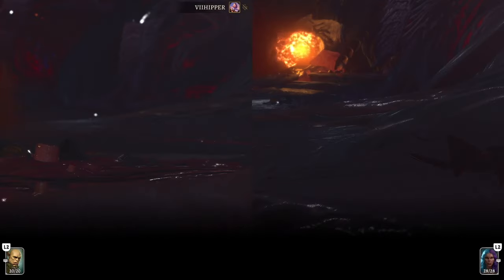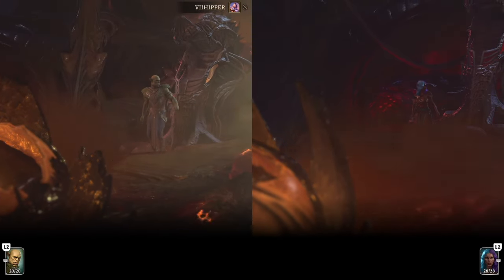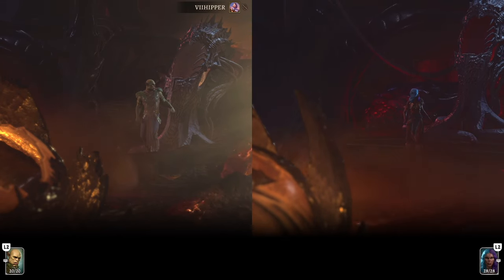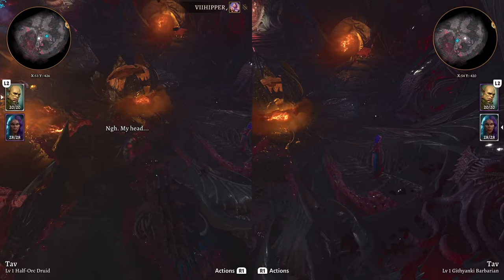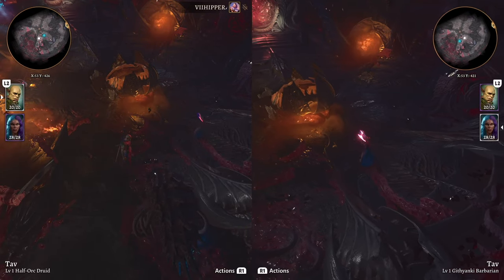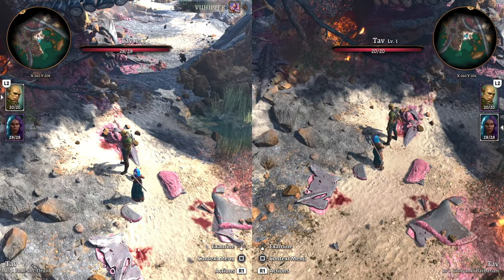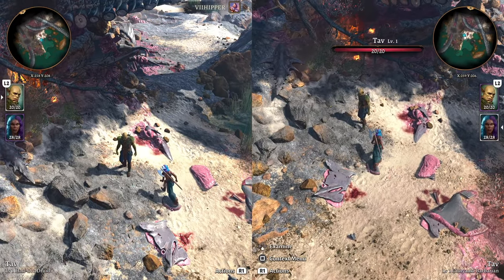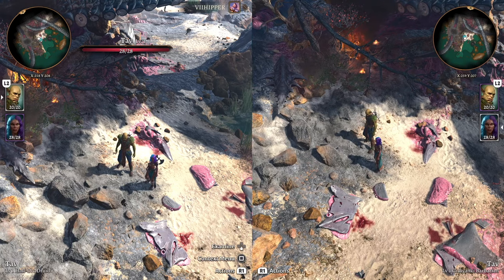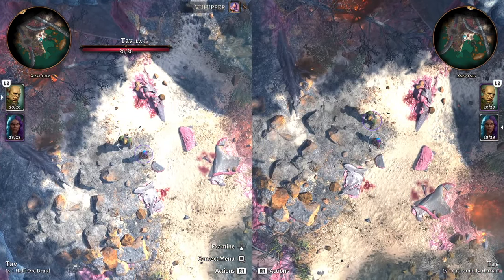Here you can see that cutscenes also work in split screen — each player watches their own cutscene in their own half of the screen. That's actually an improvement over Divinity, and there are a lot of improvements over Divinity. One of the best is the camera angles, which are a lot more fluid. Divinity had a more free camera, but in Baldur's Gate you have a few settings that actually work better.